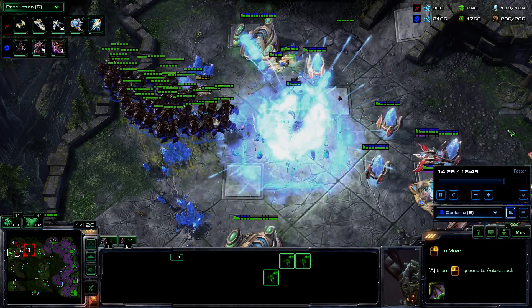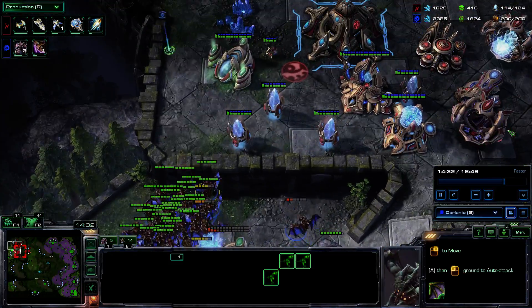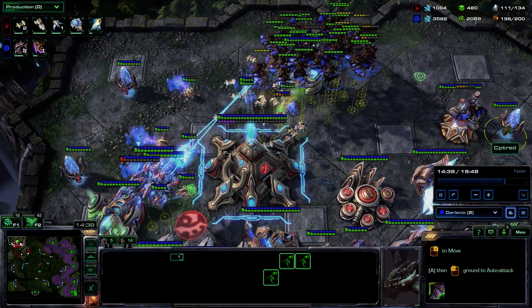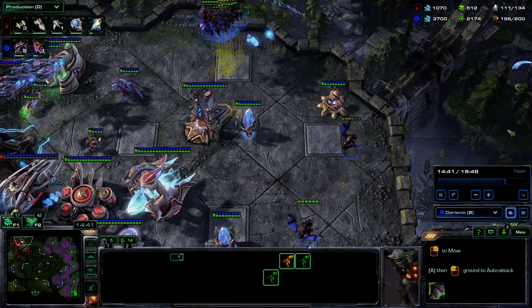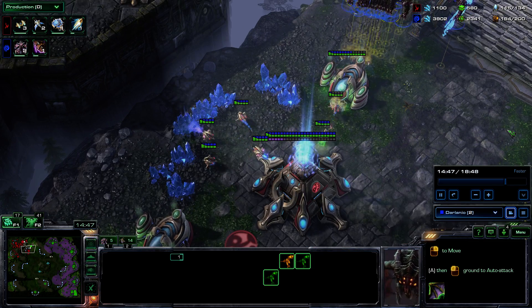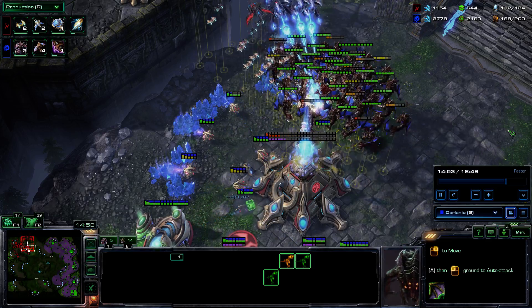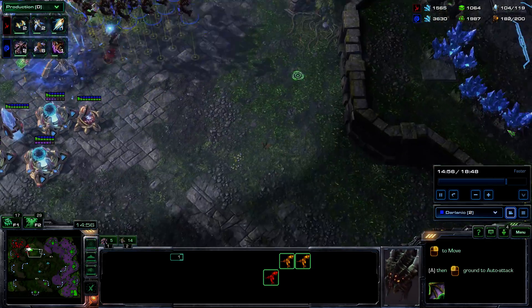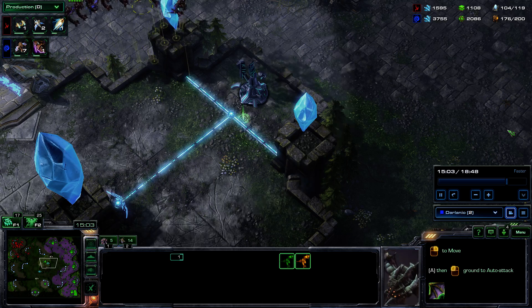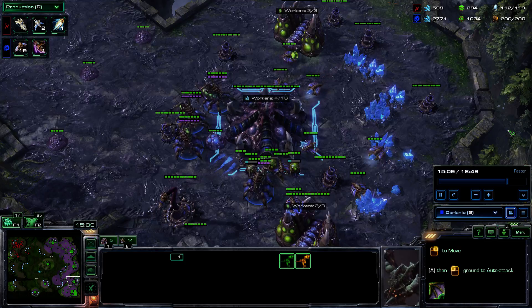I'm taking out his natural base — it's been mining far too long. I take out a free Phoenix and escape with my Mutas up to his main. I think I took out one or two probes there. Then I escape down to the 3rd base — he's still following me but not doing much damage, killing maybe 4 Mutas. I'm rebuilding those at home. Now he's taking out quite a few, so now I go home. I can't fight his carriers head-on, but my Mutas are faster and the mobility I can definitely use.